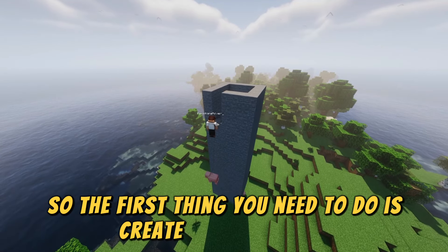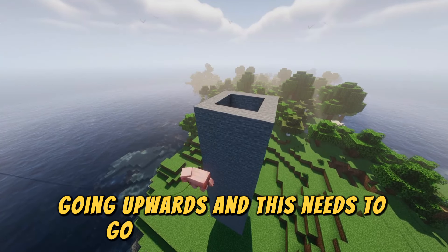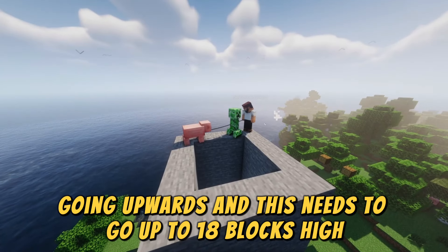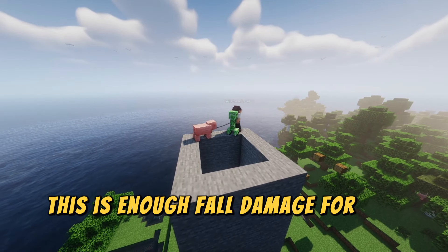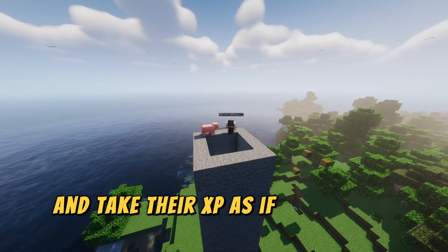The first thing you need to do is create a three by three tunnel going upwards, and this needs to go up to 18 blocks high. This is enough fall damage for you to one-hit these guys and take their XP, like you're Robin Hood.